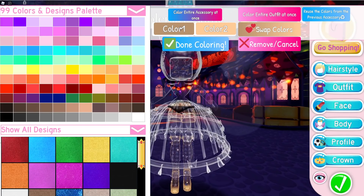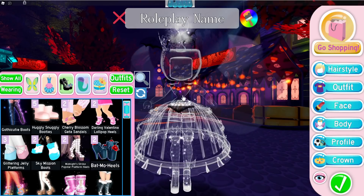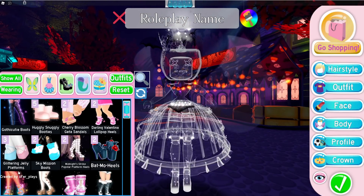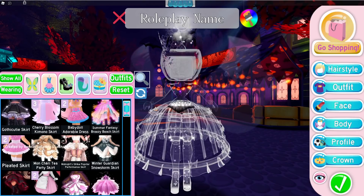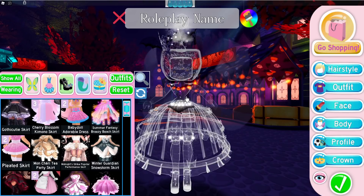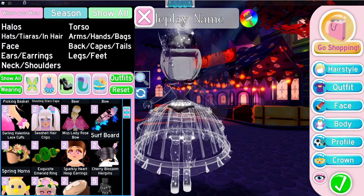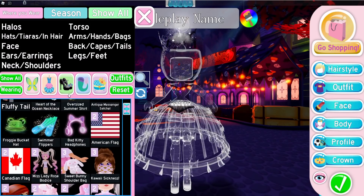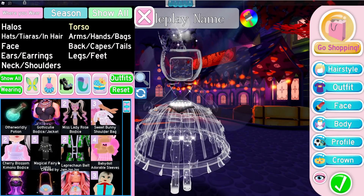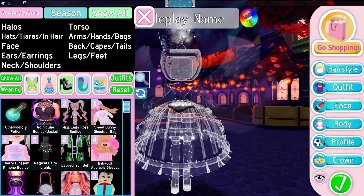Whether that's going to get fixed later or not I'm not too sure, but hopefully it does so you can make your ghost character with no limits. There are a few skirts and corsets that don't work, which is why I'm wearing the worm one. I know the enchanting heirloom corset works but I'm not sure about all the others.